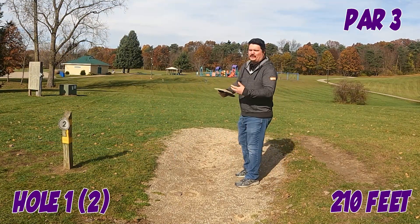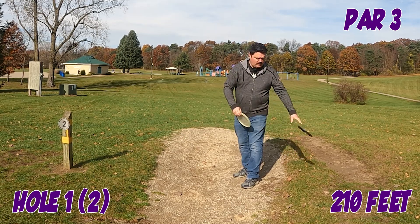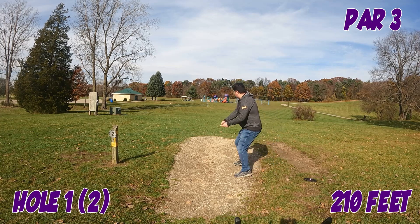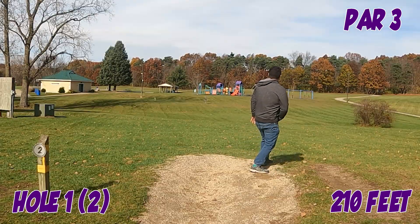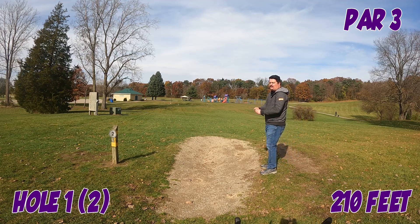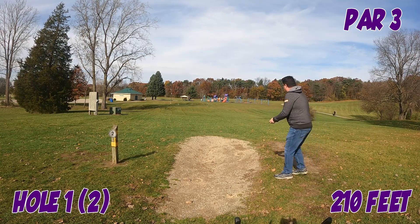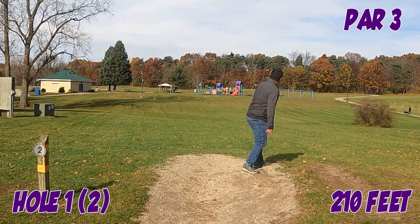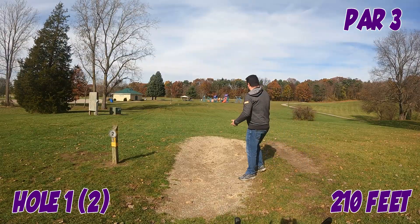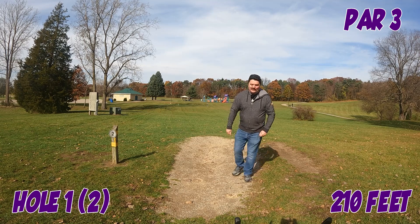We're on hole one, which is actually hole two on the course. I'm going to try out the Anvil and the Gatekeeper here. I normally throw my Fugitive here, which I think is probably more comparable to this Anvil — let's see how this one flies. That definitely got a little taken by the wind. Let's try this Gatekeeper; I think this is probably a little slower version of the Warship which I throw. Let's see how this one does. That one looked nice — definitely going to take that one.